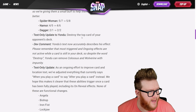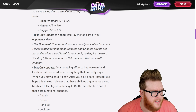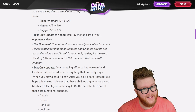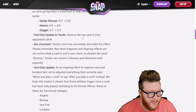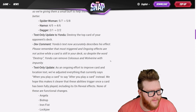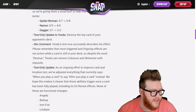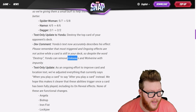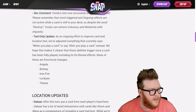Heading over to the patch notes — a few text updates worth mentioning. Yondu is getting a text update to say 'destroy' instead of 'remove,' because he does enable things like Knull and the Death discount, so this is just more consistent with the way he works. This is not a functional change but does clean up that confusion. The patch note reads: 'Yondu's text now accurately describes his effects. Please remember that most triggered and ongoing effects are not active while a card is in your deck, so despite the word destroy, Yondu can remove Colossus and Wolverine with impunity.'